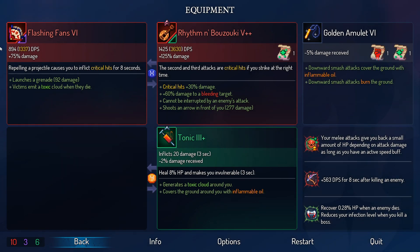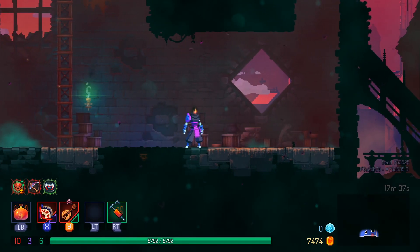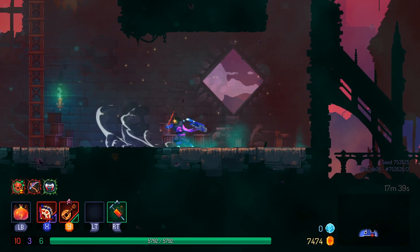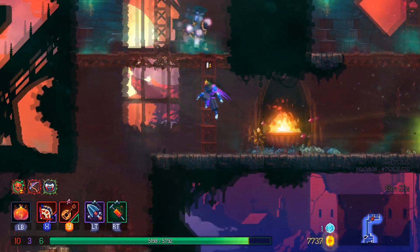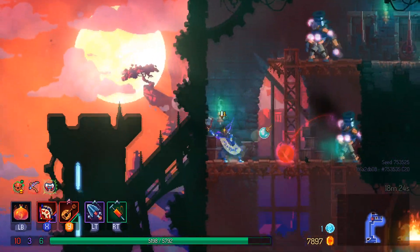Hey guys and welcome back to a brand new video. In today's Dead Cells: The Bad Seed DLC video guide, we're going to be showing you how to get the Flashing Fans blueprint. This is a new weapon in the DLC and they're pretty cool and unique.